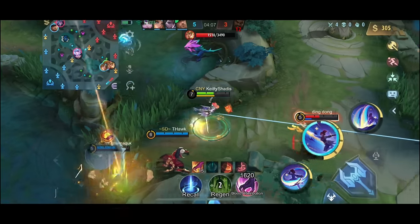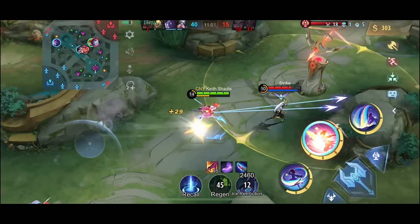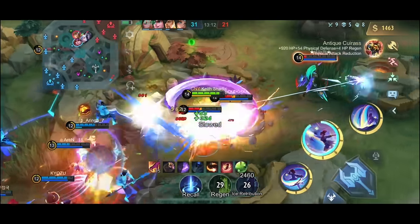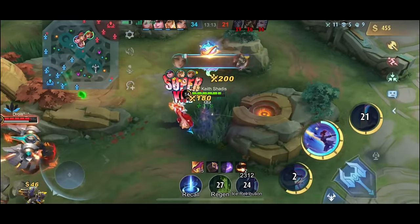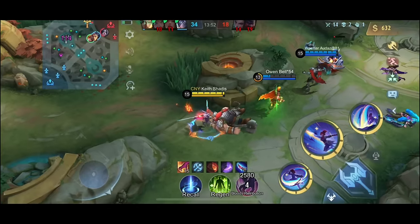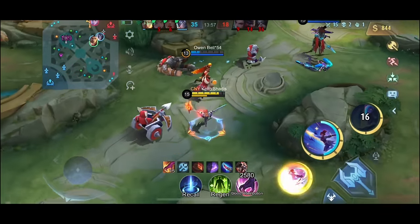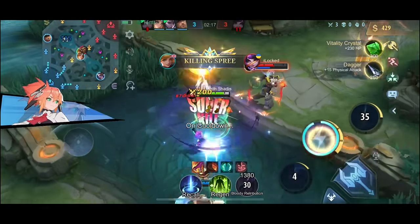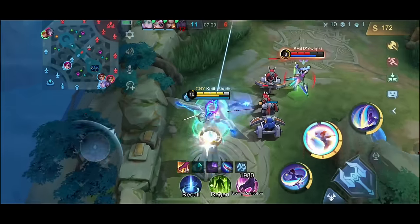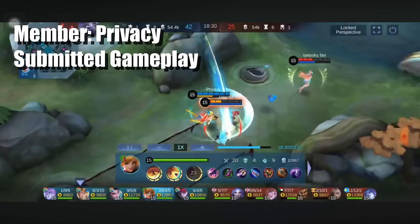For now, we focus on using this combo mid-air or during flight. You can use one cable — here's an example. Or you can use double cables to the same spot — here's an example, and another one, and another one. You can also use the standard two cables to initiate and execute the Ult plus ASA combo, with examples from another angle, another lane, top lane, and examples from our featured member Privacy.